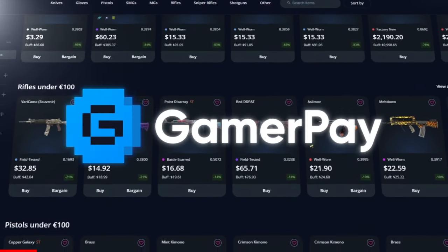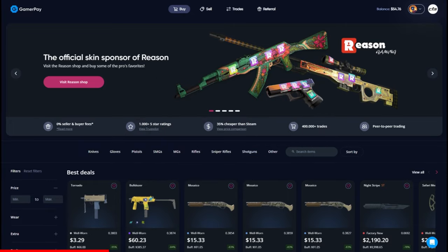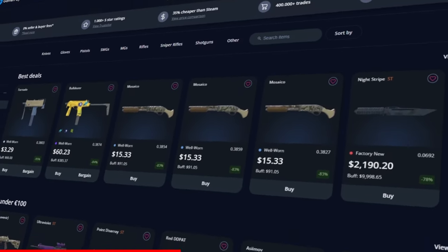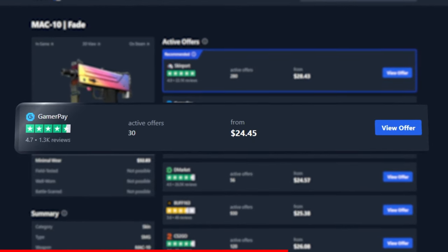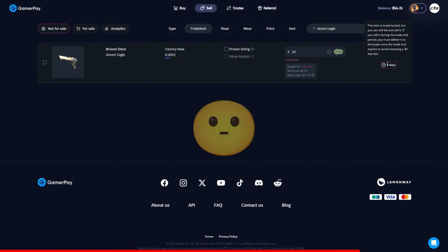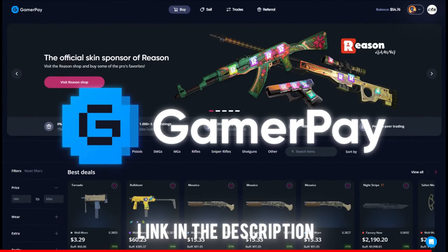Today's sponsor GamerPay wants to sponsor you with a free 5 euros on your first 50 euro deposit. GamerPay is an extremely trustworthy peer-to-peer skin trading website where you can find some of the cheapest CS2 skins on the market. Take a look at this Mac-10 Fade — currently the cheapest one is on GamerPay. GamerPay has no buying fee and only a small 3% selling fee, and you can even sell your skins on a trade lock. Click the link in the description to claim your free 5 euros today!